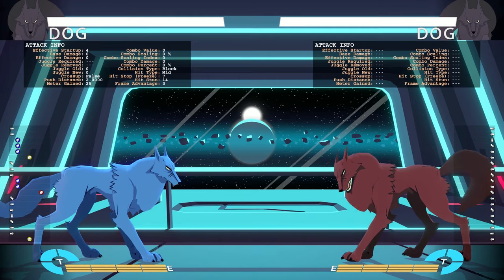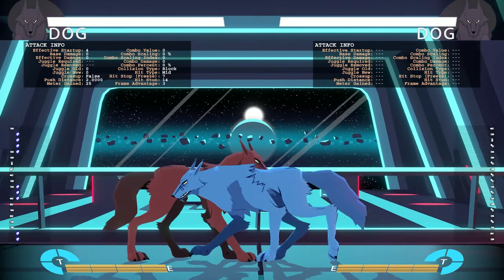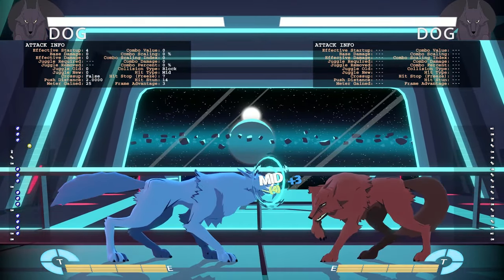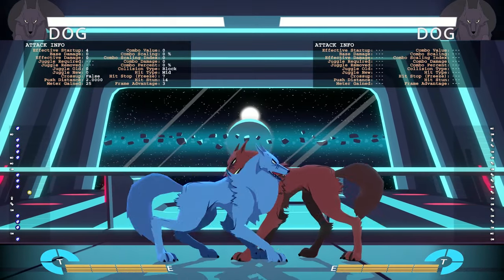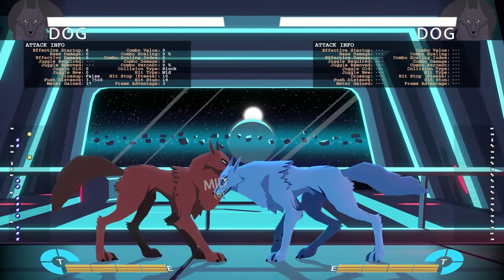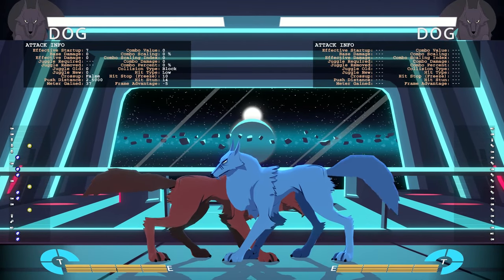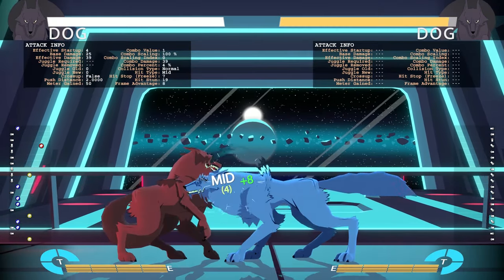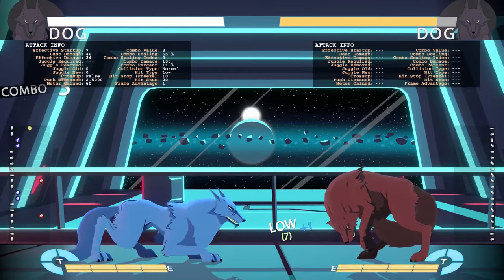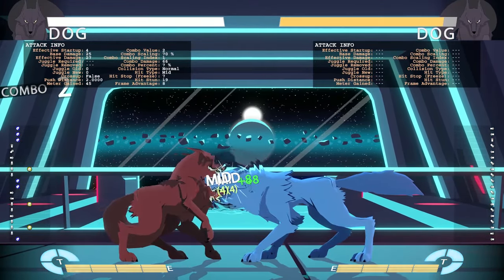Starting with his light punch — it's a four-frame jab, a four-frame bite, a nibble. He can do three of them on block. You can also link it into his crouching medium punch on hit and his crouching hard punch on hit, so those are combo routes. Crouching light punch is also good as a four-frame mid — it looks like a low but it's actually just a mid.